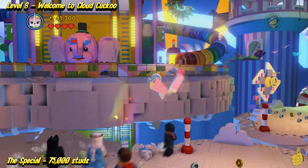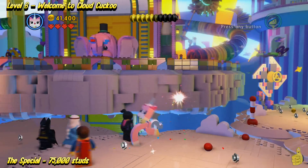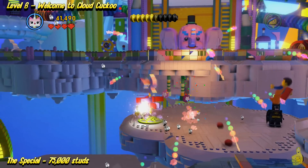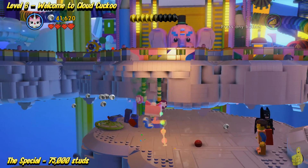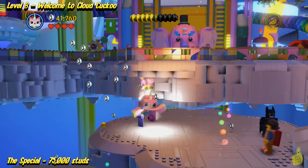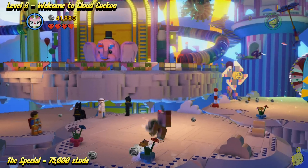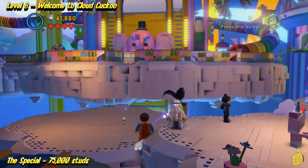Get your smash on if you're going for that special requirement. Here in a minute, we're actually going to come to some clouds that are a little bit grayer than the rest of the clouds we've been smashing. Those will indicate storm clouds, and there are five of those. If you get all five, you find yourself a gold instruction manual.